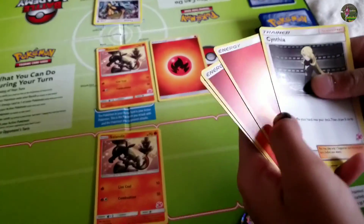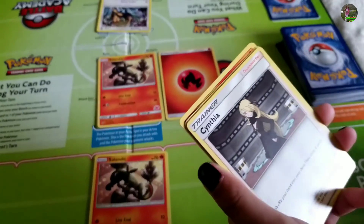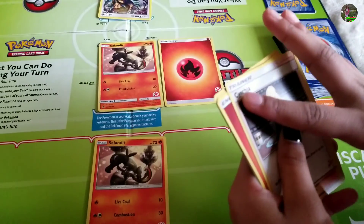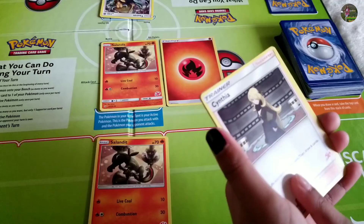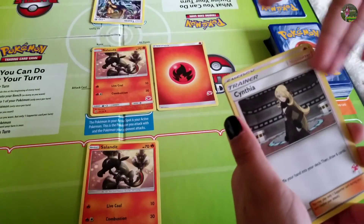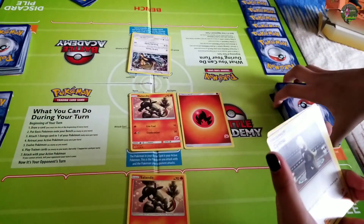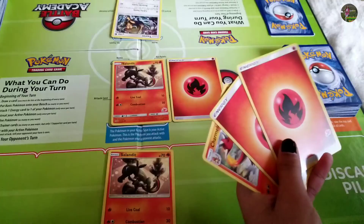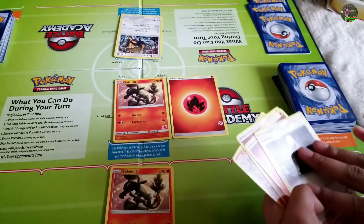The second thing that will help you a lot is trainers — which includes items and supporters. Items and supporters are both types of trainers. This one is a supporter. Look, it says: shuffle your hand into your deck, then draw six cards. Her name is Cynthia. So you put all your cards back into your deck, mix it, then grab six more cards. If you don't have any basic Pokemon, or you only have energies, you can always use Cynthia.